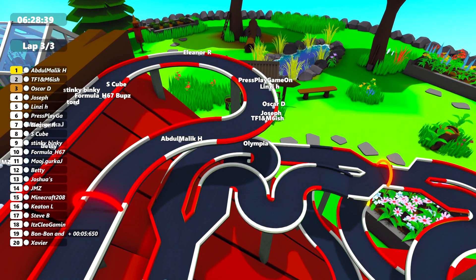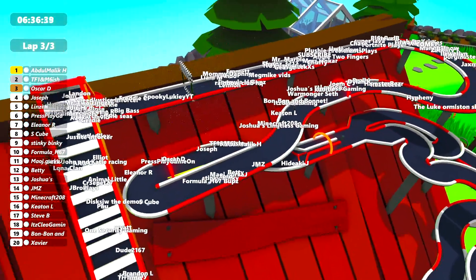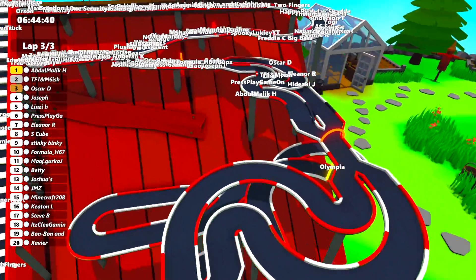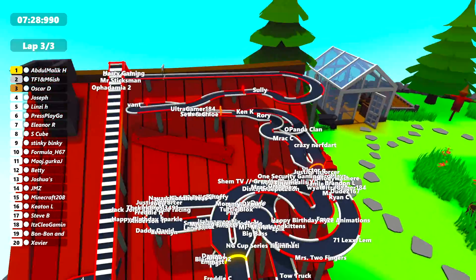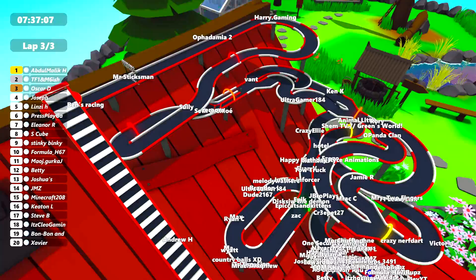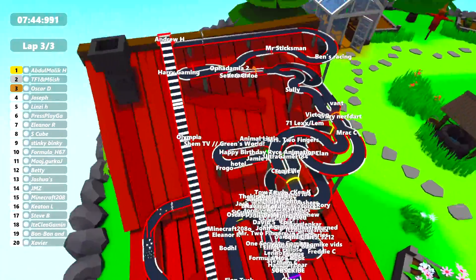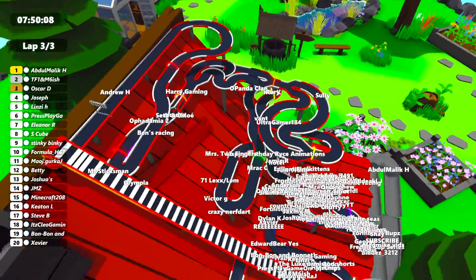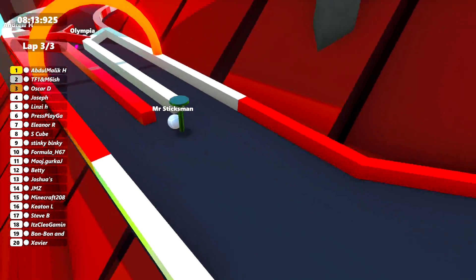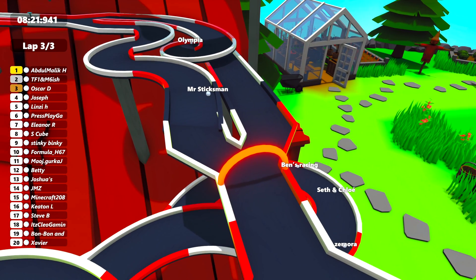TF1 comes out of nowhere for second place, and then Oscar D in third, Joseph fourth, and Lindsay in fifth — what an amazing race! Unfortunately Press Play Game On lost a ton of places there, still came in sixth which is very, very respectable out of 160 marbles. That was a bit of a mix up at the end — goodness me! That was an epic race, wasn't it — three laps. Let me know in the comments down below if you prefer these longer races. In general we are going to do shorter races, but this track is quite reliable and since I'm focusing on just racing for this video, we can afford to spend more time on the racing itself. Let's wait for the whole race to finish. Oh no, I got stuck on the nail! Oh yes — cheers Olympia, you just freed me up there, otherwise I would have been stuck forever on that nail.